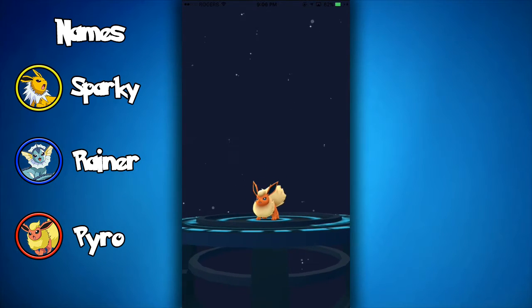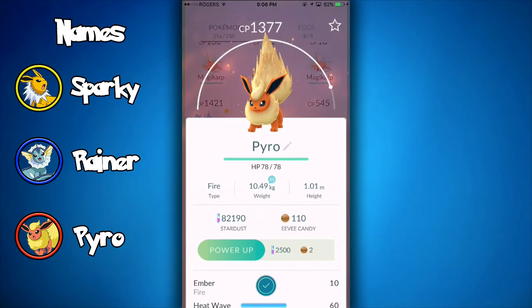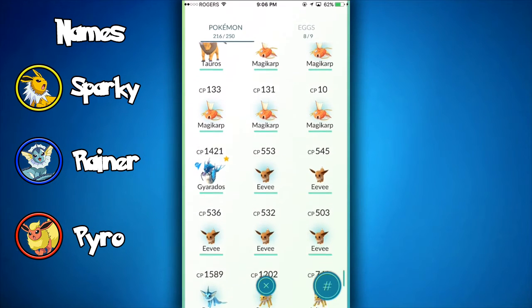As you guys can see, it works. If you want a Jolteon, name it Sparky. If you want a Vaporeon, name it Rainer. And if you want a Flareon, name it Pyro. The names will be on the screen, so it shouldn't be too hard for you guys to spell them out.